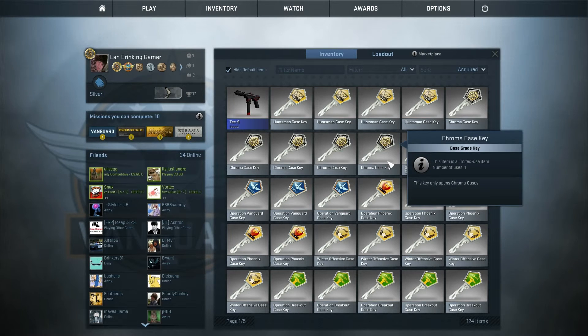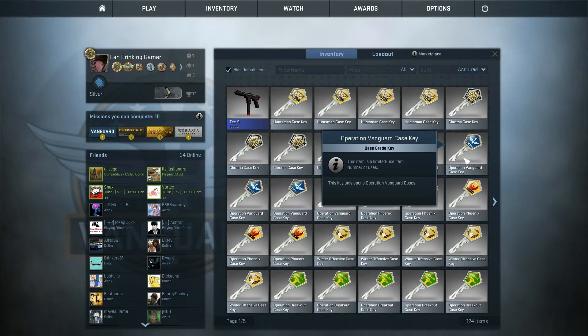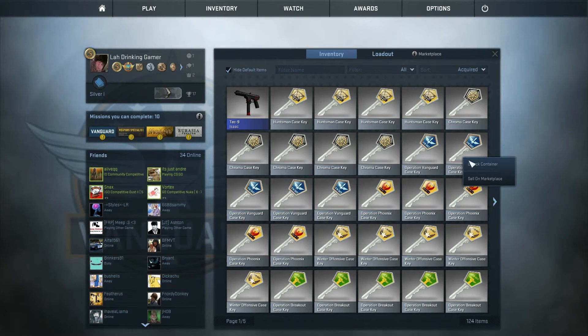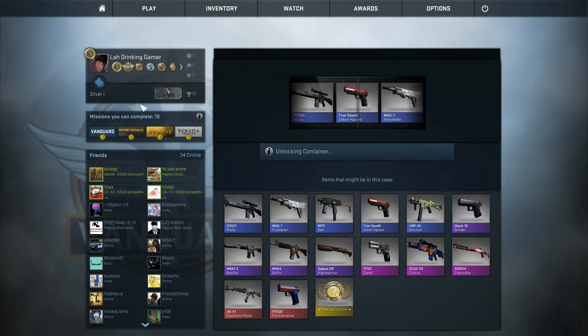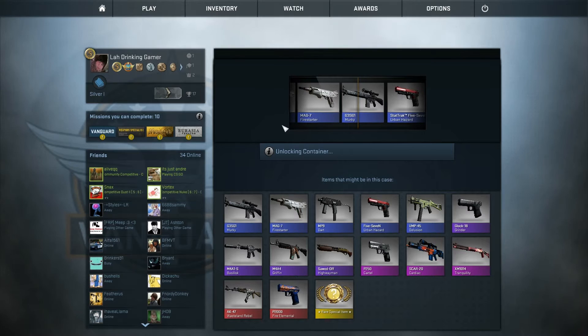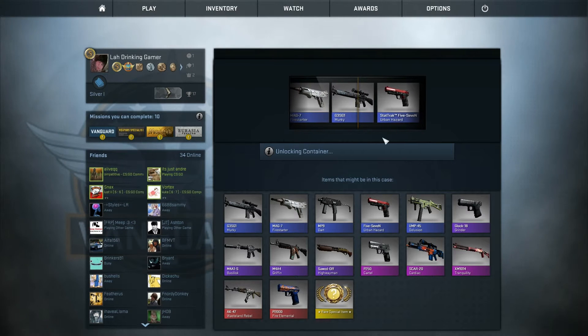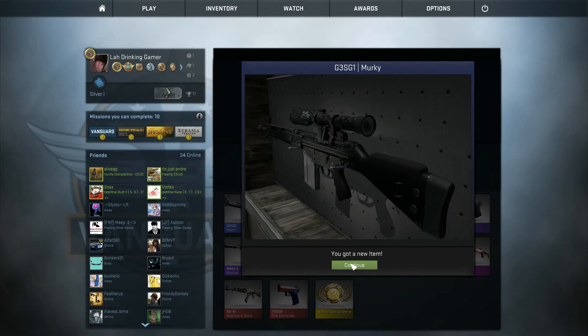We're going to use the Chroma keys on the last one because it's a newer key — we don't want to use that one up straight away. We want to try and get another knife from it. So we're going to unlock an Operation Vanguard. We were going to get those three purples in a row, but instead I get this shitty murky, right next to a Stat-Track 5-7. But it's better than a Stat-Track because we can trade it up.